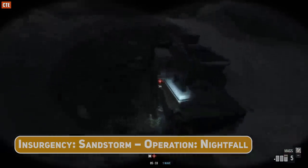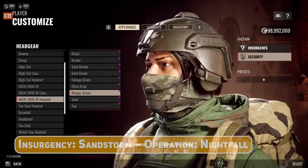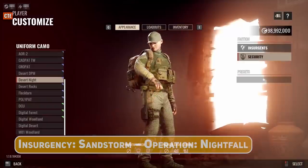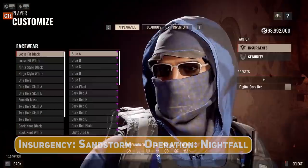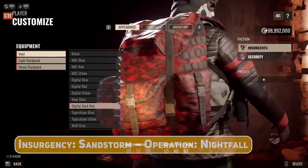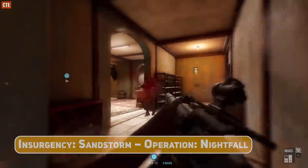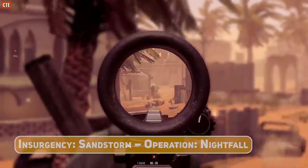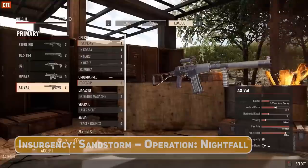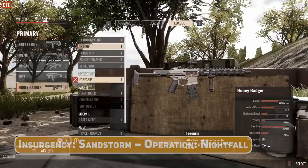Insurgency Sandstorm will also be receiving night-themed cosmetics. Security forces get mid-2000s helmets with IR strobes and old-school Gulf War-era desert night camo. Insurgents will see new hoodies with hoods up, half-face covered shemagh wraps, and digital dark red camo. Five new free weapons are included: two modern subsonic stealth weapons for the Breacher class — the AS Val for Insurgents and the Honey Badger for security.